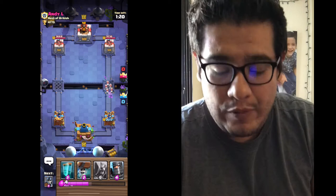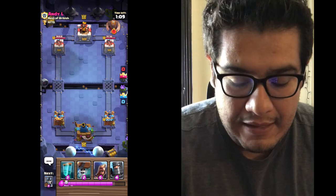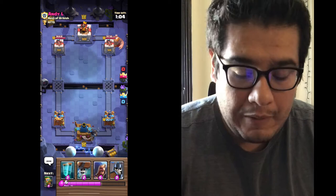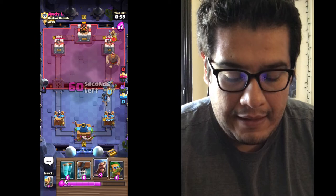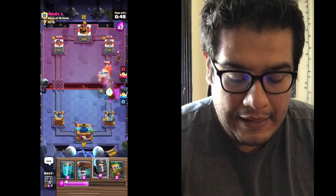Right here I won't do anything because it's only a couple of skeletons, and that allows me to build up my elixir again. The less elixir a card is worth, it's probably going to be weaker, but the more elixir it has, the stronger the card will be. I'm putting the wizard in the back. I'm not letting anything through, but I'm a firm believer that you always got to play both sides.